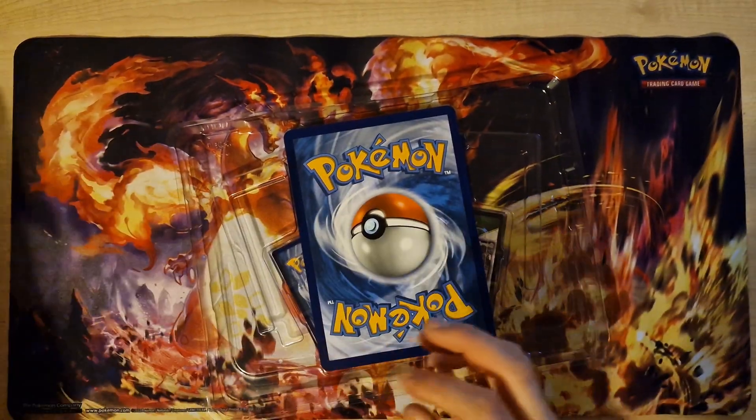Next pack results. Wall drop — it's nice. Last card: Mewtwo Holo.